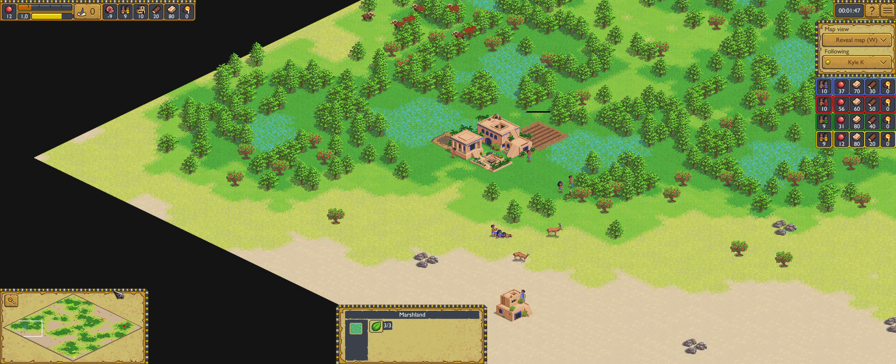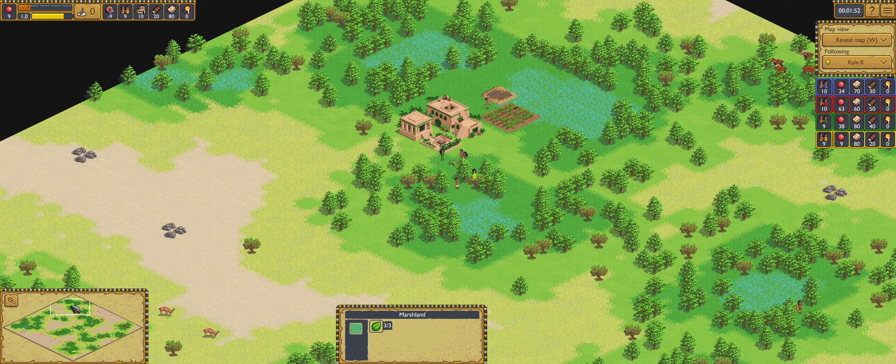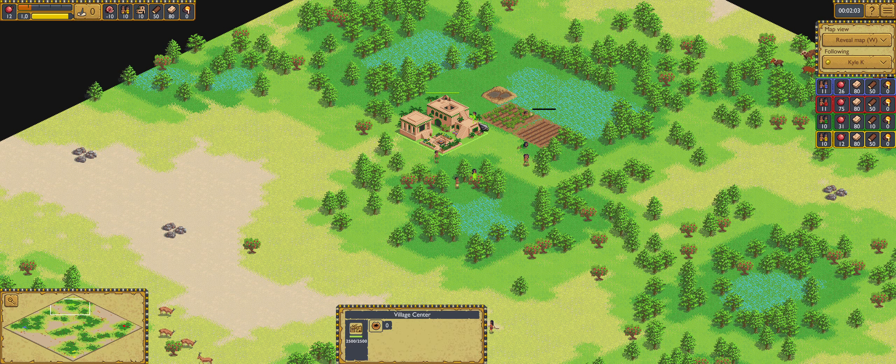But for the players, the placement looks very promising. With this village center, they'll have only a few blocks to walk to do the clay in the village center, so they'll gather the clay much faster.